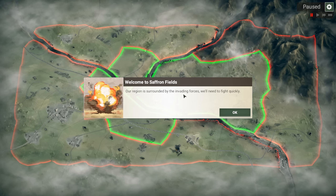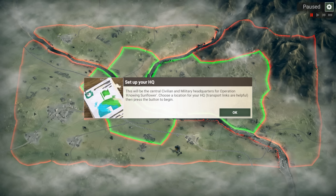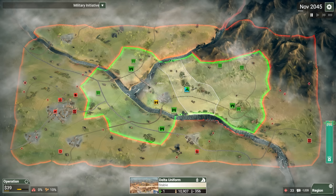Our region is surrounded by the invading forces. We need to fight quickly. We are indeed surrounded. Choose an HQ location — it can't be right here where the embassy is, so we'll choose a good central location nearby. We are encircled! It's my worst nightmare from Hearts of Iron 4. The enemy has a fanatical outpost that prevents all insurgents from fleeing, which I can actually use to my advantage in some cases.